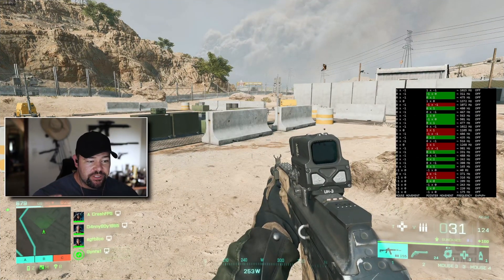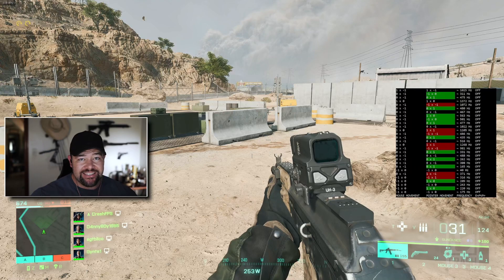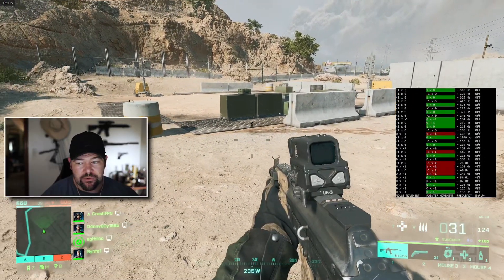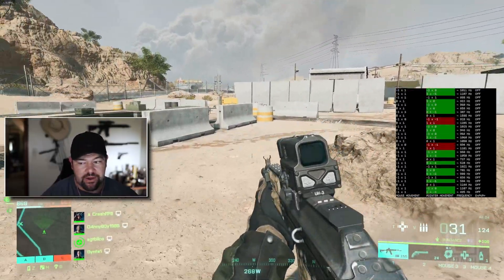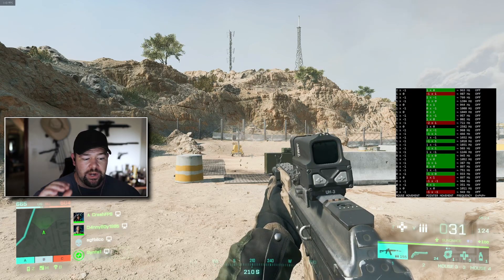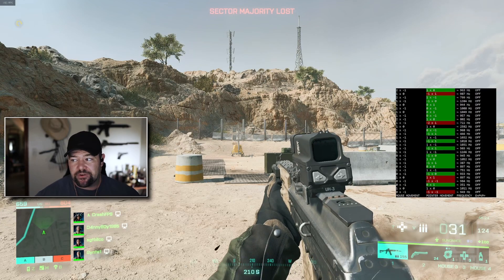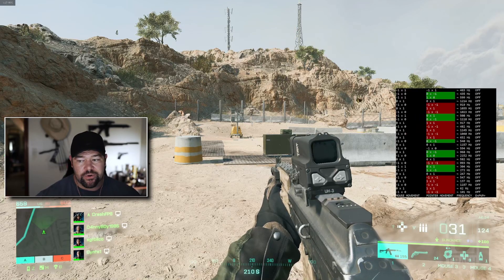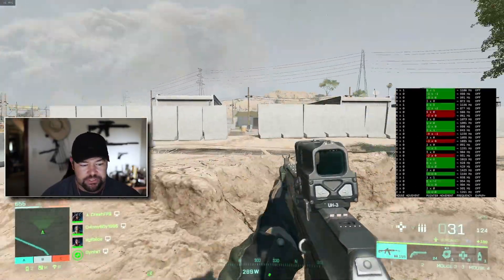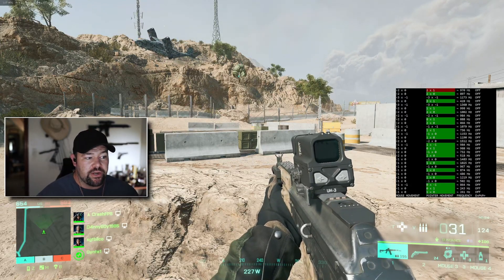Here we are in Battlefield 2042 in an online Conquest match. Already, just moving the mouse around a little bit, you can see every single one of those green and red lines — that's a discrepancy between the movement on screen and how far I moved the mouse on my mousepad. Moving around, it's just insane how many errors there are. I'm not 100% sure this is the correct way to measure this, but something is clearly up. I tested it in a browser, in Rainbow Six Siege, and now in this game — there is clearly a difference in how this is computed.